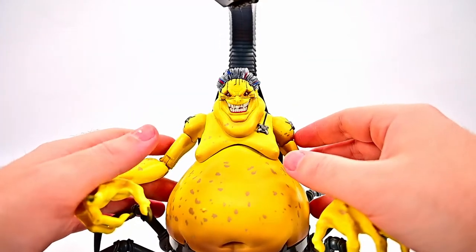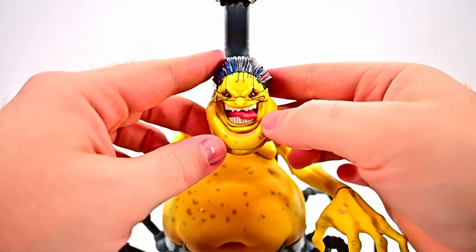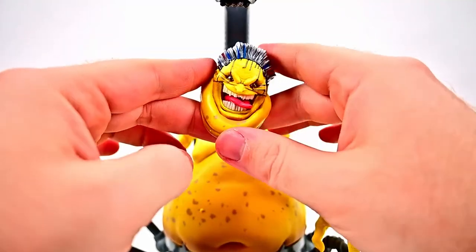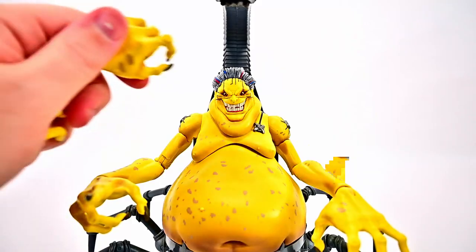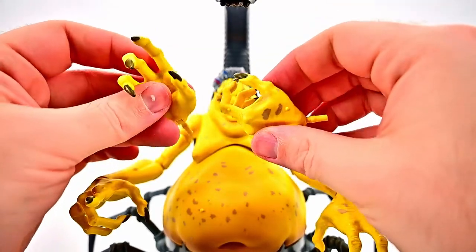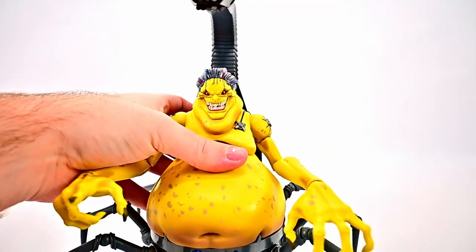Overall it's cool and awesome to finally have Mojo in the collection. For accessories we get an additional head with the mouth open and tongue showing — kind of reminds me of Jabba the Hutt — with more of that red and blue hair color visible. We also get some additional hands: a claw hand and a grip hand, though there's nothing to grip.